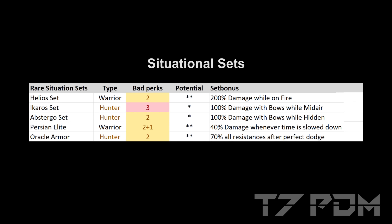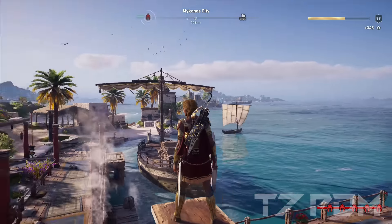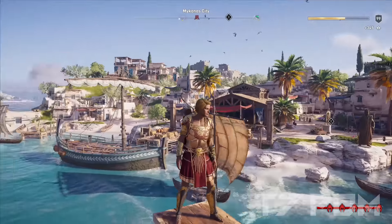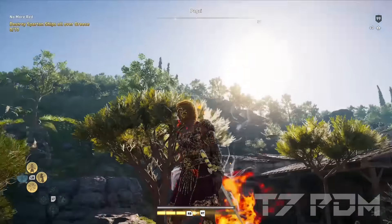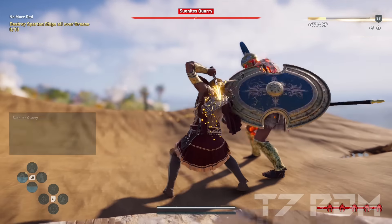Now we're getting into the territory of situational or really bad bonuses and sets that I would never recommend using. The Helio set gives you 200% damage while on fire, but how often are you actually on fire? And even at 100% elemental resistance, you will occasionally make non-critical hits, so this is kind of buggy, which prevents it from getting a better ranking.